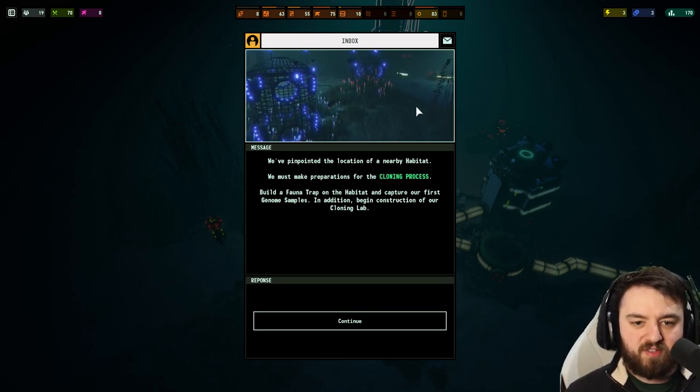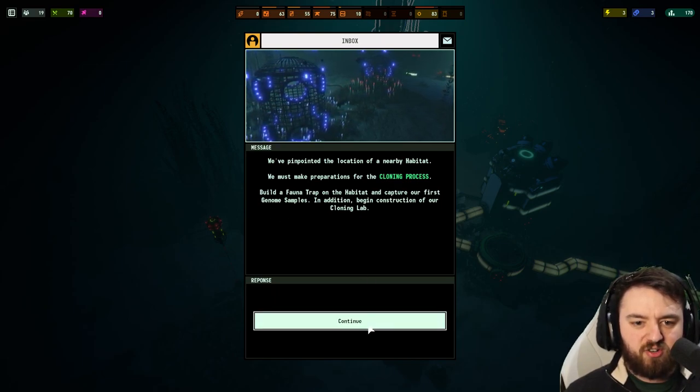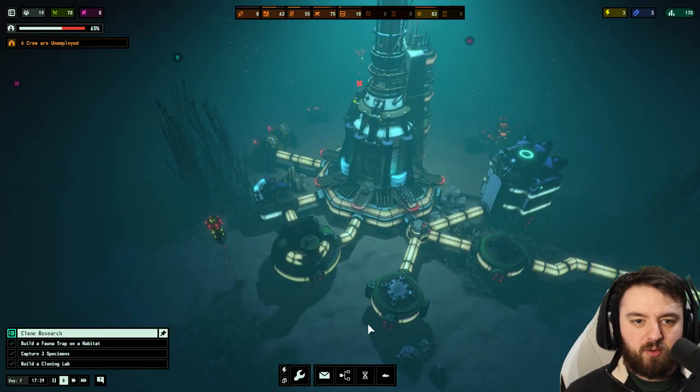We'll start harvesting steel. We've pinpointed the location of a habitat. We must make preparations for the cloning process — cloning being the backbone of this entire game. Build a fauna trap and capture our first genome samples, and in addition begin construction of our cloning lab — nice.